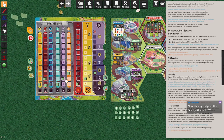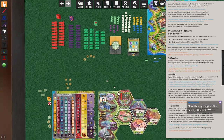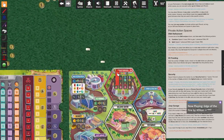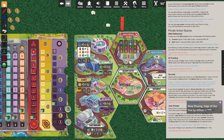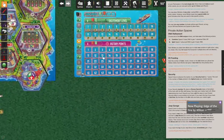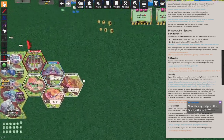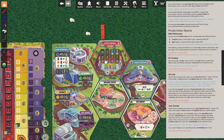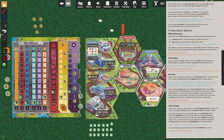Making a dinosaur costs the DNA shown at the top plus the space you're placing it into, and you always start from the leftmost. We need one of each color basic DNA — one yellow, one red, one blue, one purple, one orange — for our red dino. We immediately get five victory points, one lightning icon, and two threat.